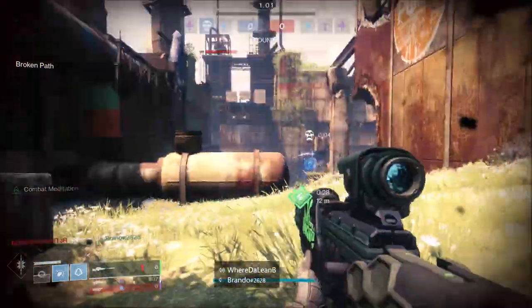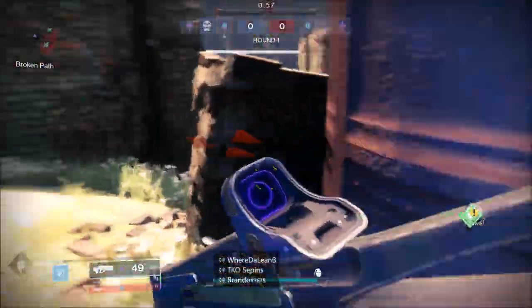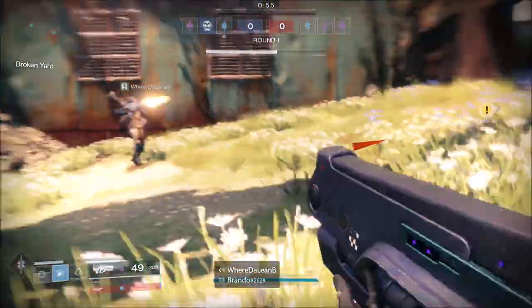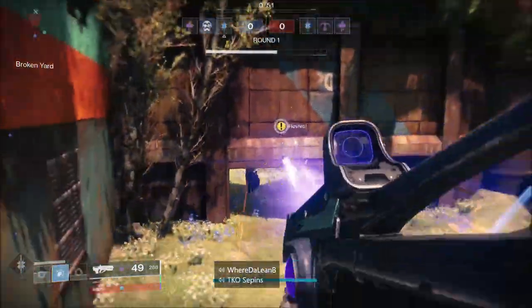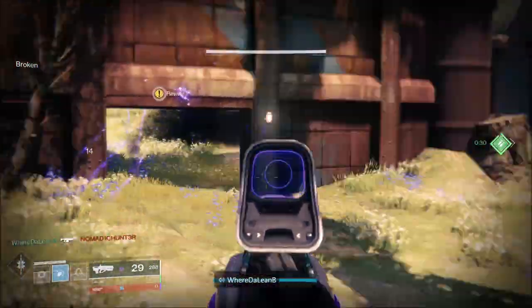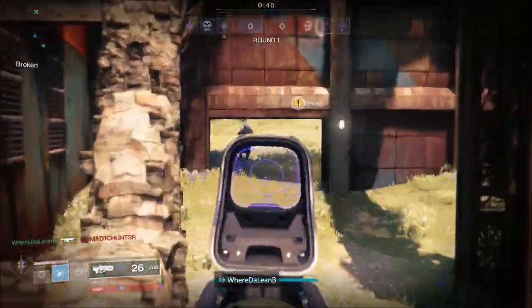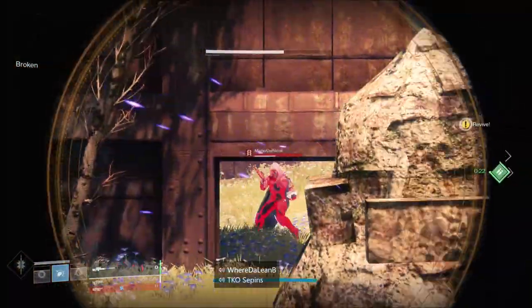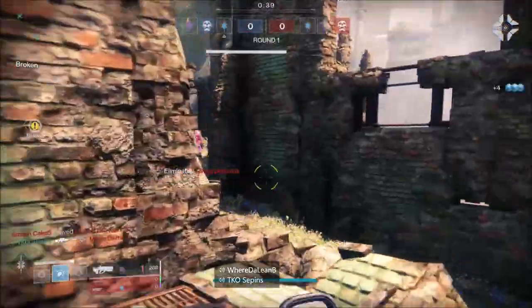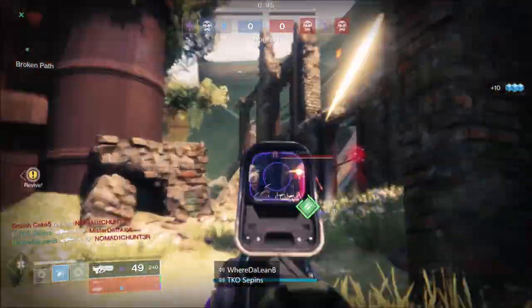For the auto rifle meta, I would recommend one of three: the Hard Light, Soros Regime, or the Summoner. If you're running Soros Regime, make sure you have the Spinning Up perk. If you have Hard Light, make sure to get that catalyst done — you get it from strike drops and then farm enemies until you get the stability catalyst. It makes a world of a difference.